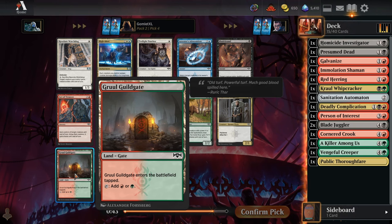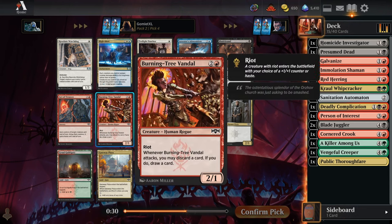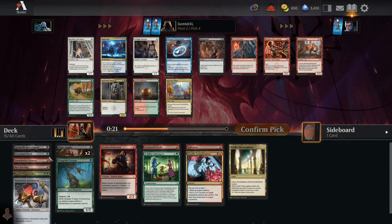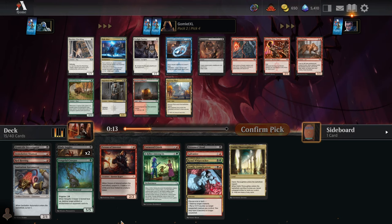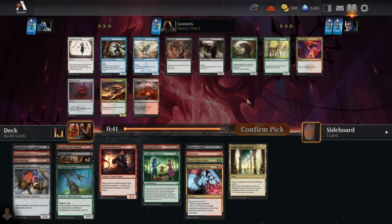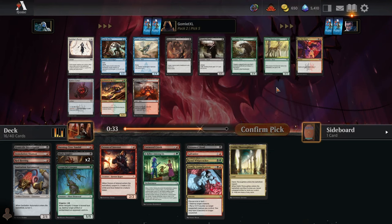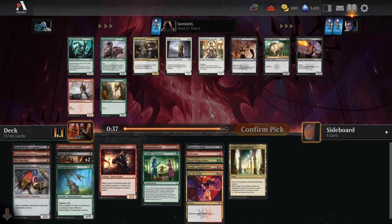Pick four — we've got a Gruul Guildgate here for helping to be Jund. Blade Brand is a fine combat trick. Territorial Boar and Feral Mockery are both pretty filler two-drops. I like Burning Tree Vandal a lot at three, but we need more two-mana stuff. For pick five, Get the Point is great instant-speed removal — it costs a lot of mana but does blow up whatever you need to. We also have a Rakdos Guildgate option. I'm just going to take the great removal.